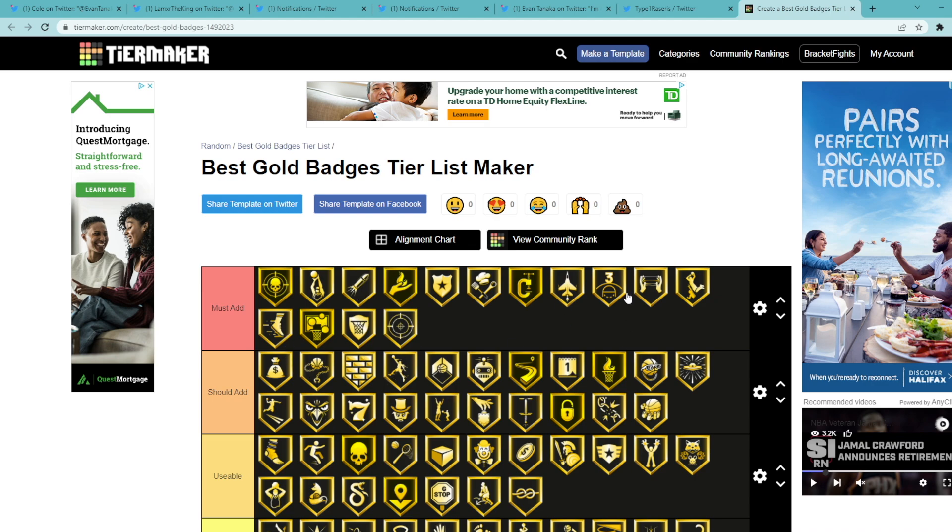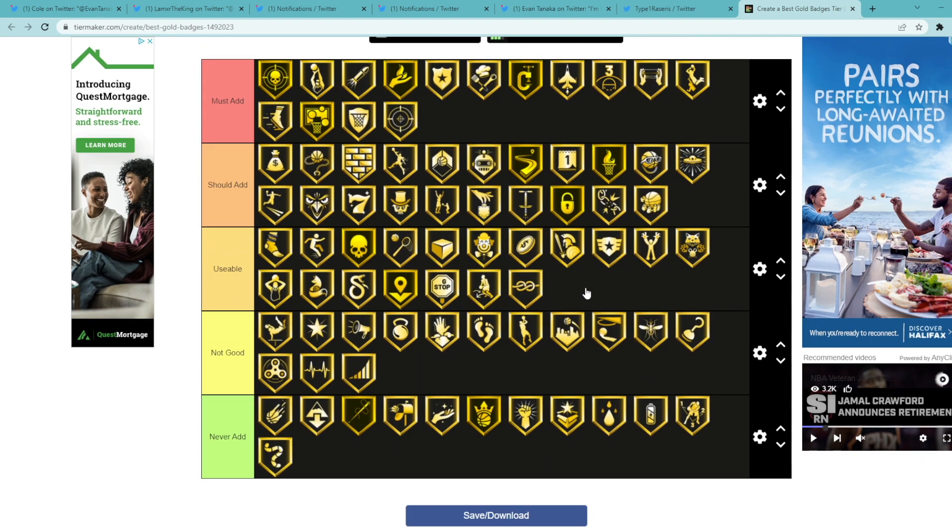These two categories — must add and should add — are the ones you want to focus on. Usable does have some solid badges in there too. Let me know in the comments what you think about my tier list. If you made it through the entire video, comment down below 'gold drop stepper' so I know you made it this far. I appreciate all of you that make it to the end of videos. Hope you guys enjoyed — catch you in the next one, peace.